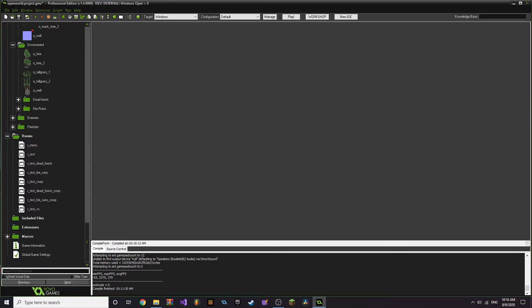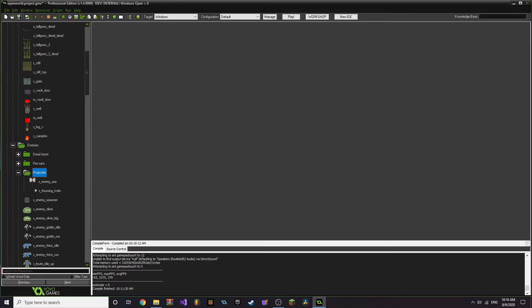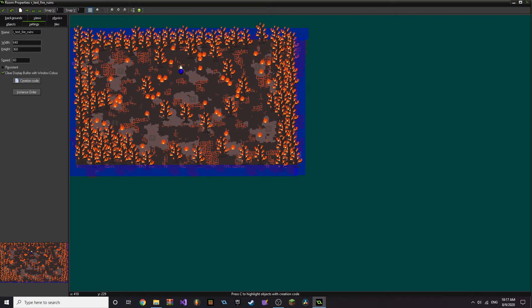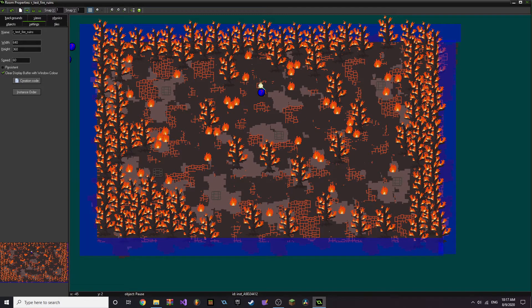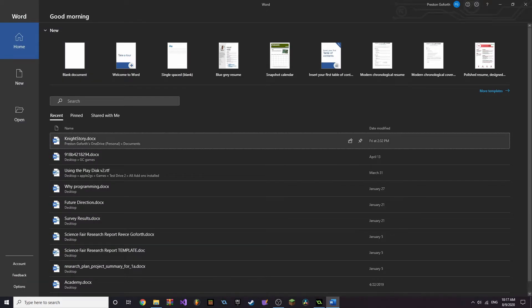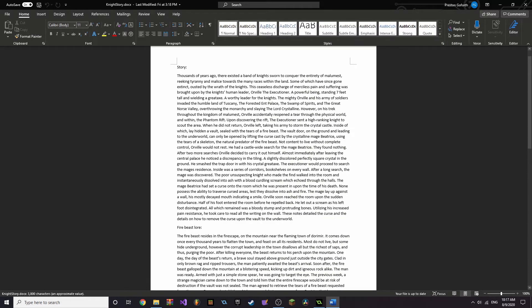This game will probably come out — probably never, actually. But hold out hope. I'm trying to think of new ideas for areas. There's the fire ruins, and I want to do some sort of desert. We can go look at the lore right now — it's called Night Story. I'll leave it in the description. This is the current lore — I started writing it about two days ago. Pause if you want to read it from here, or go to the description.